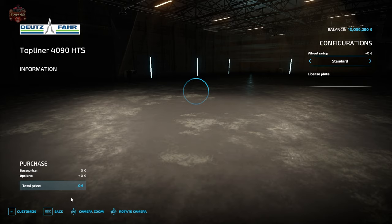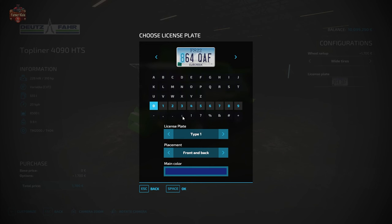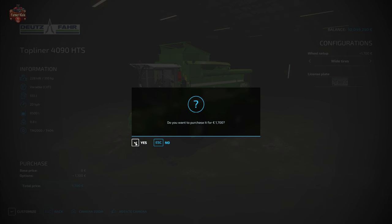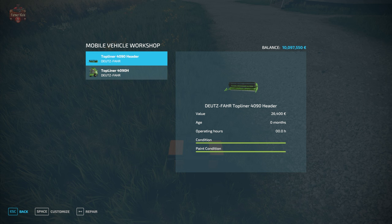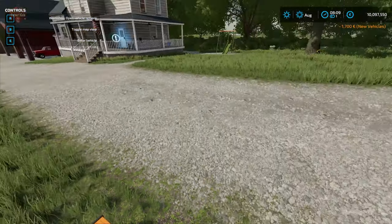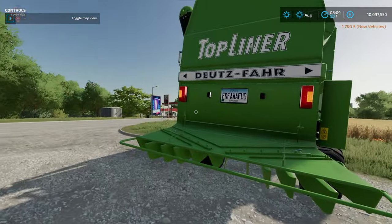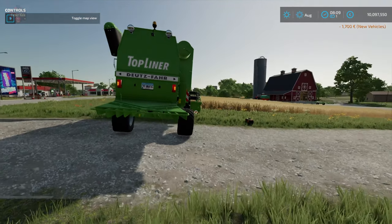Come in here to customize, and we can, for example, change the tires. And we can go here and quickly change the license plate type so that we have definitely changed it. Back in here we can look at our header and our new changes to the header that we can do. And if we look at our tires now, we have the new tires. And if we look at our license plate, we now have a changed license plate.